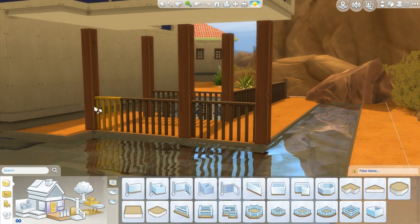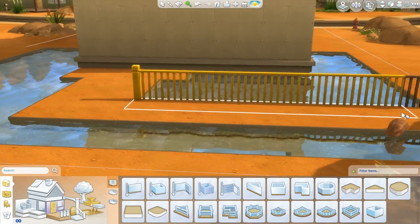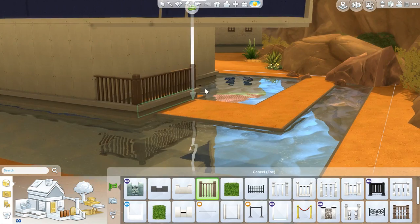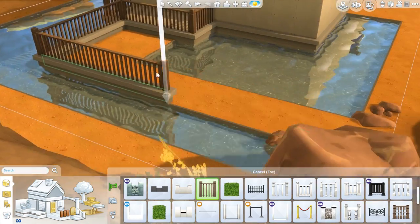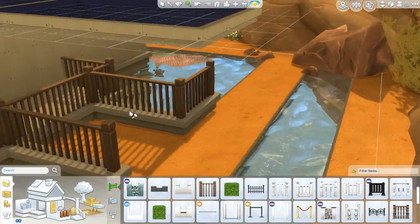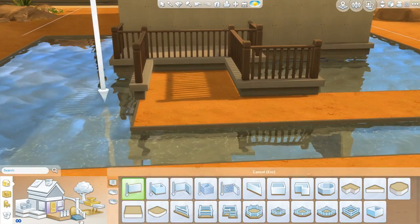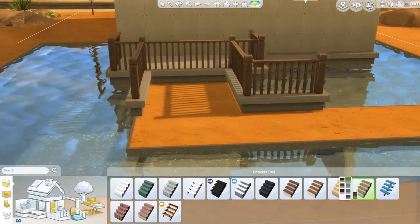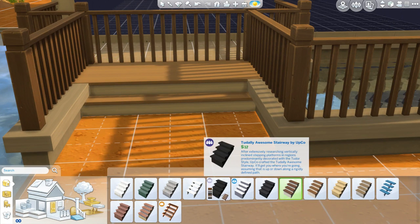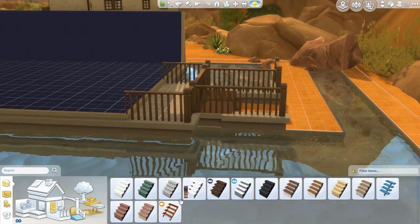What we're building today, guys, is a sort of beachfront lake house. And obviously this is not a real thing — you can't actually build a house on a lake — so I just kind of tried to simulate that with some fountains and a pool. I changed one of the sections into a pool because I wanted it so you could actually swim in there.